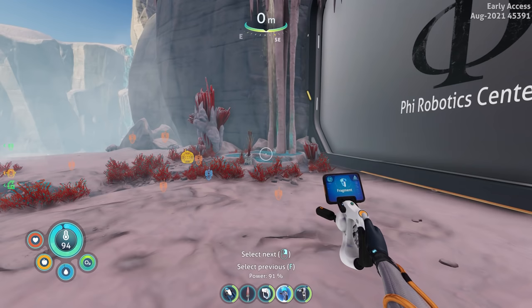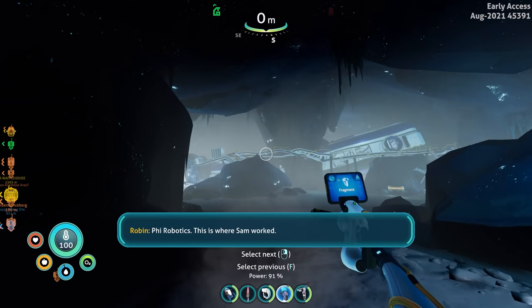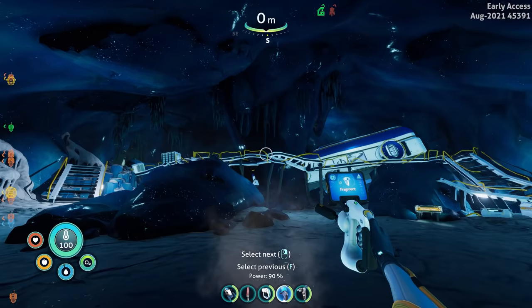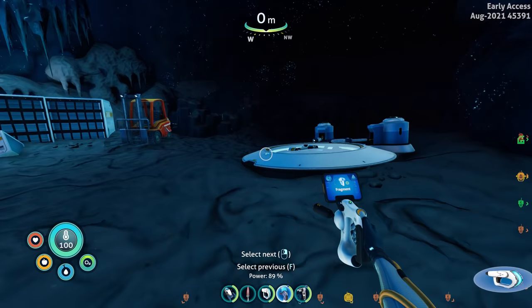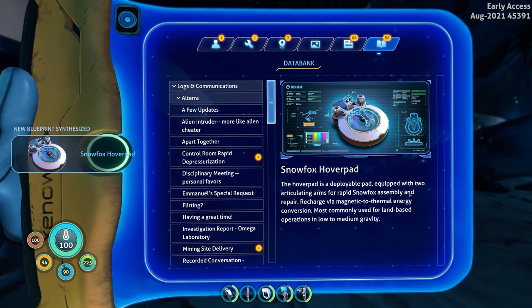Let me pull this out and see if there's any fragment. Oh, there's a fragment here! I don't think I can take the thing into here — Fire Robotics — this is where Sam worked. Okay, so this cave seems familiar as well. Wait — snow fox hover pad fragment! Perfect. We get the snow fox hover pad — new blueprint synthesized!